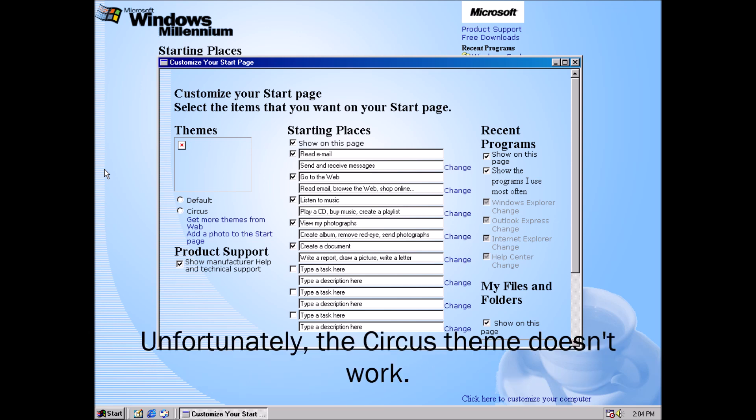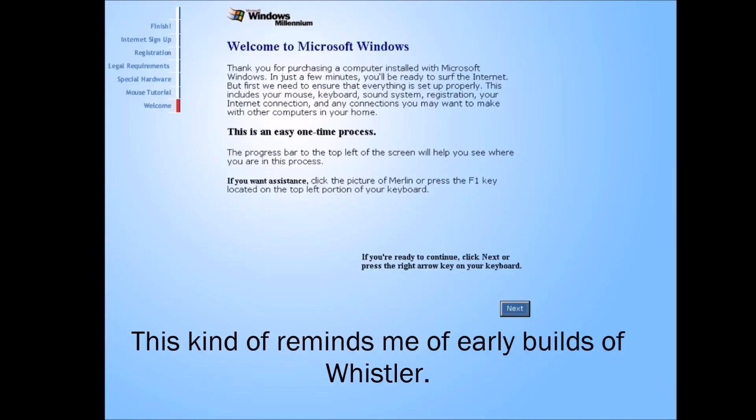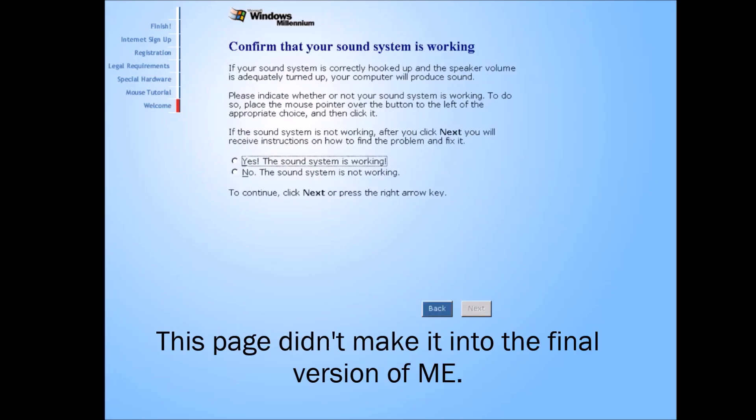This build has a theme called Circus. Unfortunately, the Circus theme doesn't work. Anyway, the last thing I want to show you is this early version of the OOBE. This kind of reminds me of early builds of Whistler. This page didn't make it into the final version of ME.